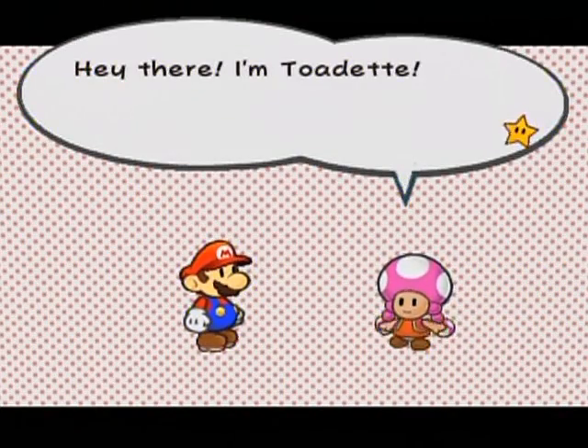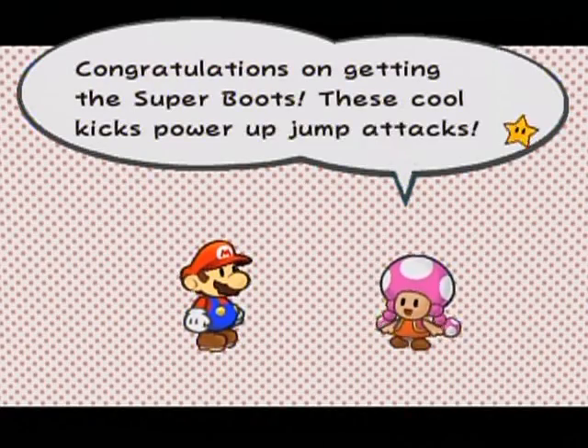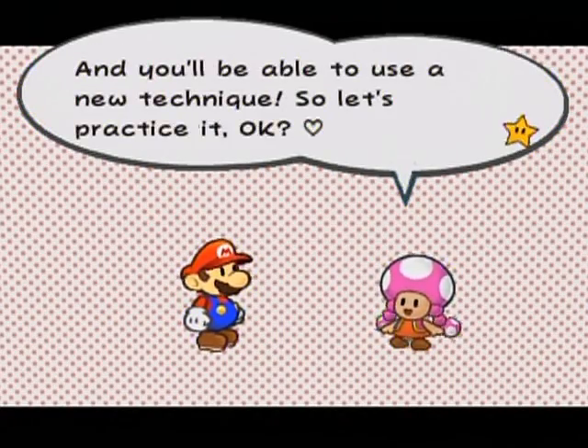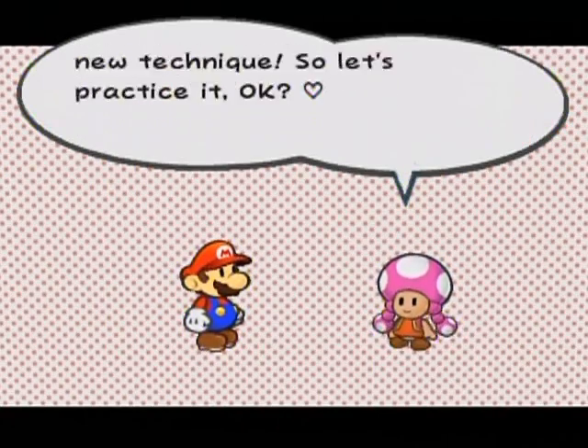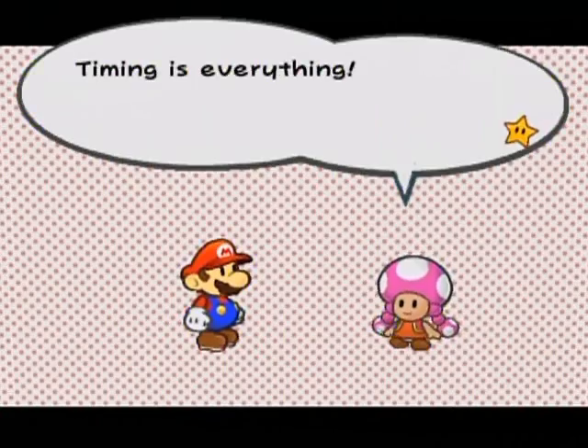Hey, it's Toadette! She says: 'Congratulations on getting the Super Boots. These cool kicks power up jump attacks and you'll be able to use a new technique. So let's practice it. If you press A at the right moment when jumping, you'll do a spin jump. Timing is everything.'